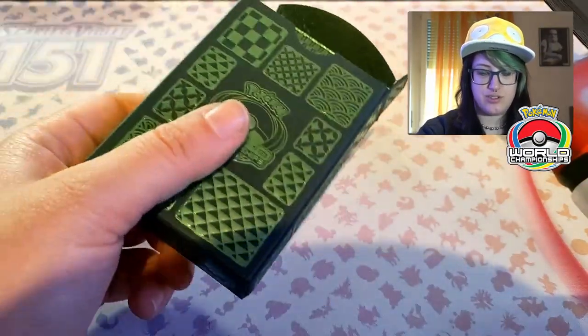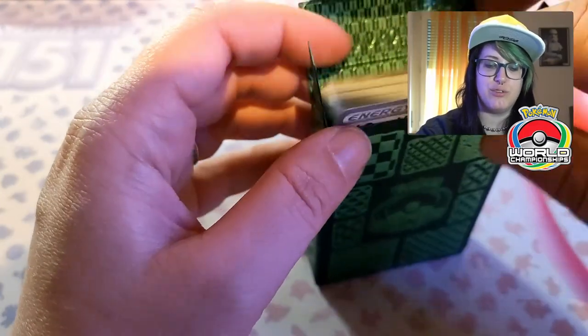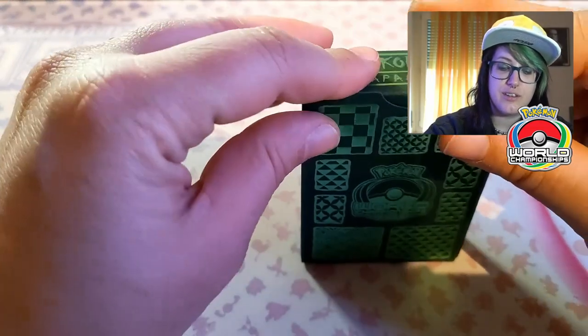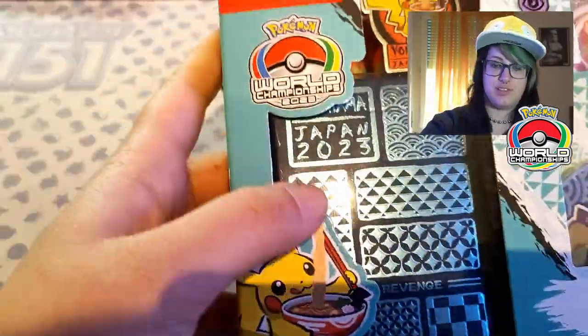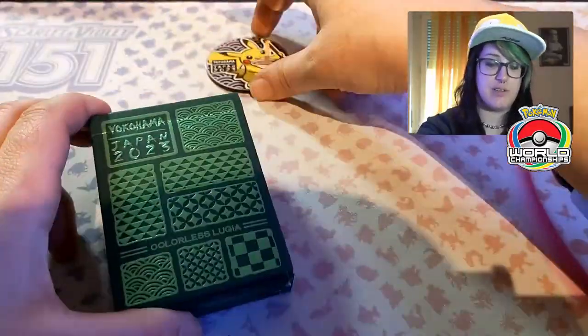You get this — this is just a paper playmat, so don't get your hopes up, but it's still a wonderful paper playmat. There is a different color for every set: this one was green, but there is also Vance Kelly's deck which is basically the same but in blue. This is our Colorless Lugia deck.